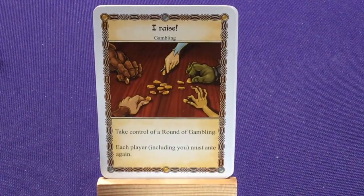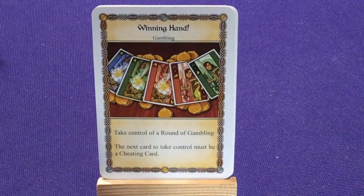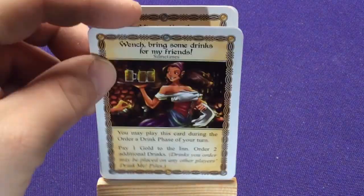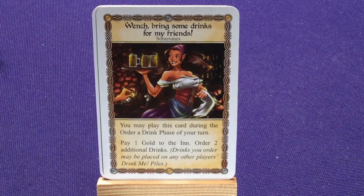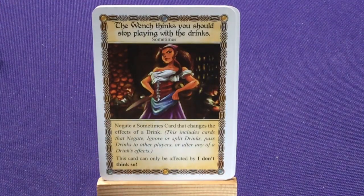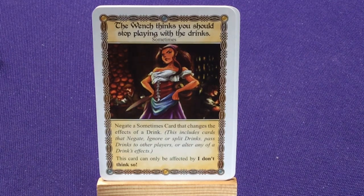We have two copies of I Raise: Take Control of a Rung of Gambling, each player including you must ante again. Two copies of Winning Hand: Take Control of a Rung of Gambling, the next card you control must be a cheating card. Two copies of Wench — Bring me drinks, bring some drinks for my friends: you may play this card during an Order of Drinks phase of your turn, pay one gold to the inn, order two additional drinks. A copy of Tip the Wench: pick a player, then pay one gold to the inn. And a copy of The Wench Thinks You Should Stop Playing with the Drinks — Negate: sometimes cards that change the effects of a drink. This includes a negate, ignore, split drinks, pass drinks for other players, or alter any of the drink's effects.